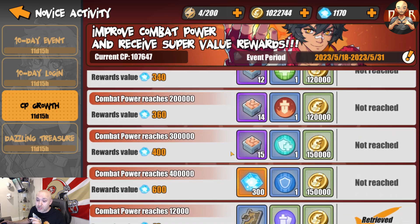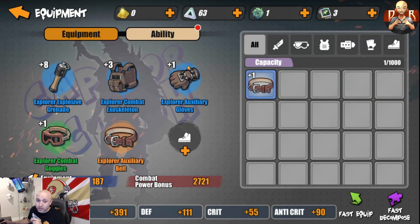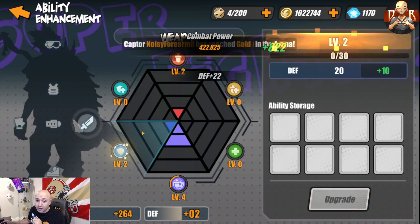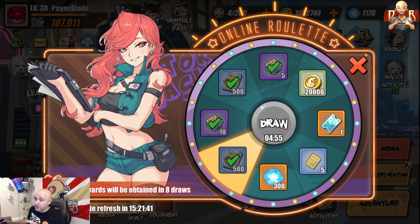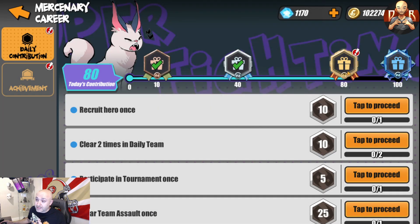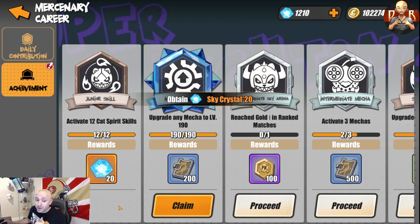CP growth is another reason to keep leveling up — you'll get additional rewards along the way including crystals, mecha armor, orbs, and equipment. There's an ability section where you can absorb items and get upgrades that also boost your power. There are many ways to boost power — equipment is one you'll unlock later as you progress, but it's absolutely worth it. Please avoid the mistakes of spending crystals incorrectly on stamina or summoning — use them the ways I've shown you.